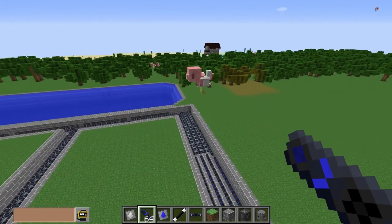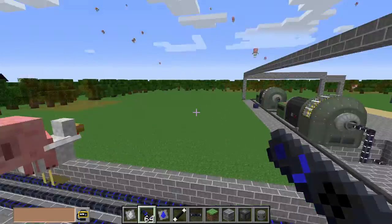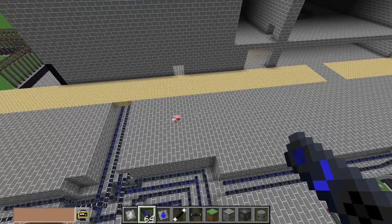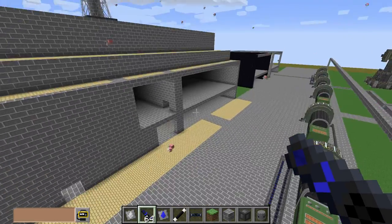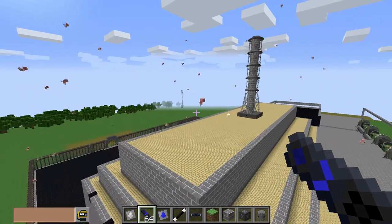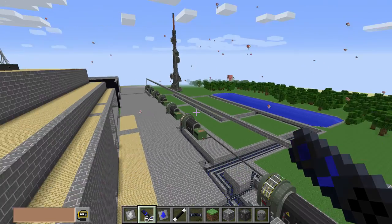Hey, what's going on guys, Simonian here. I'm getting rained on by pigs and chickens. I don't know why, I don't know where they even came from, but I'm out here working on my little Chernobyl remake, and there's pigs and chickens falling from the sky.